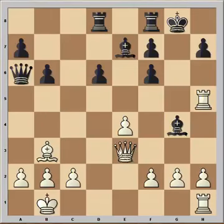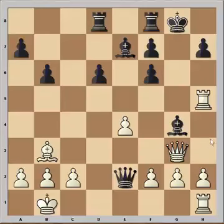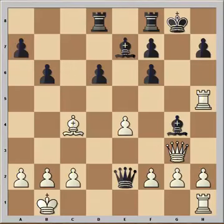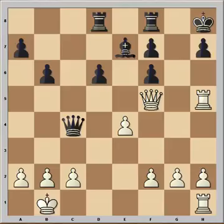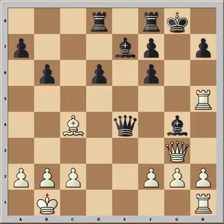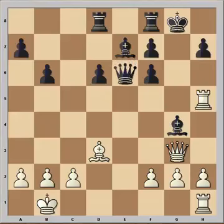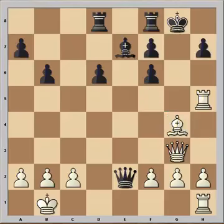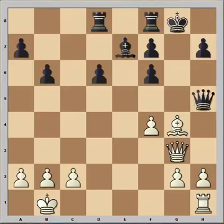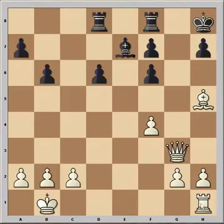Bishop to g4, queen to g3, queen to e2, bishop to c4. If queen takes on c4, then queen takes on g4. And after king to h6, queen to f5 - checkmate. So in this position, black would have to capture pawn on e4. And now bishop to d3, queen to e6, bishop to f5, and queen to e2 - looks like a reasonable continuation. Bishop takes bishop, queen to e5, f4. This is not the only variation, but it gives you a picture of what could have happened. This is check, and perhaps rook to e1, attacking bishop.